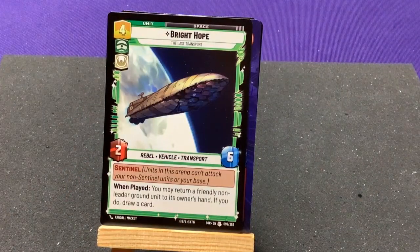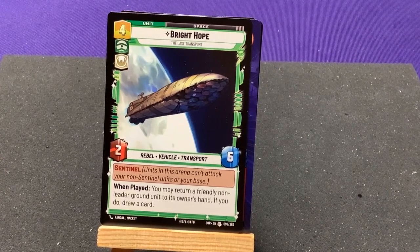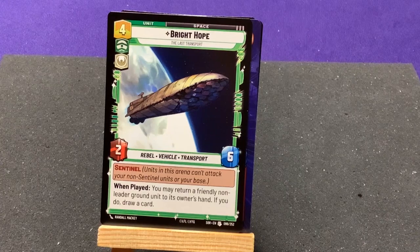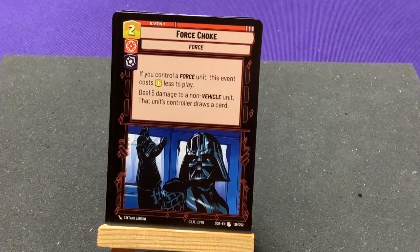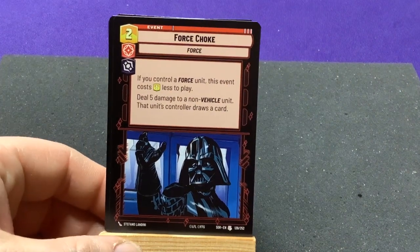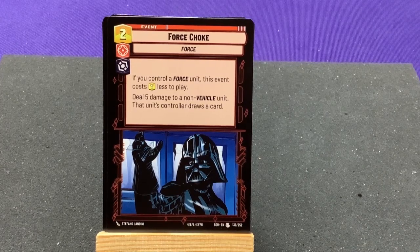Our uncommon is Brighthold Last Transport — Signal and one plague. You may return a friendly non-leader ground unit to its owner's hand; if you do, draw a card. I'd rather have your guys back to replay them. Force Choke — if you control a Force unit, this event costs one less. If you deal 5 damage to a non-vehicle unit, this unit's controller draws a card.